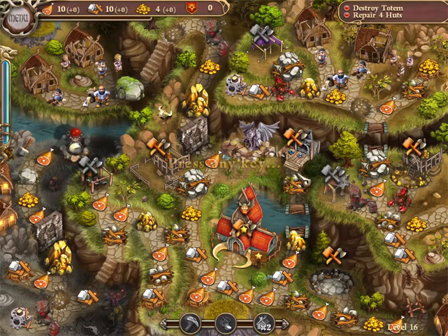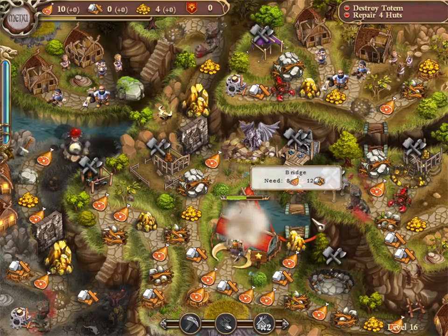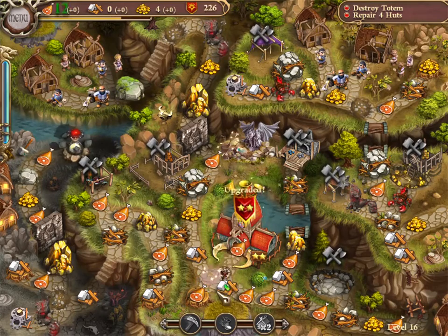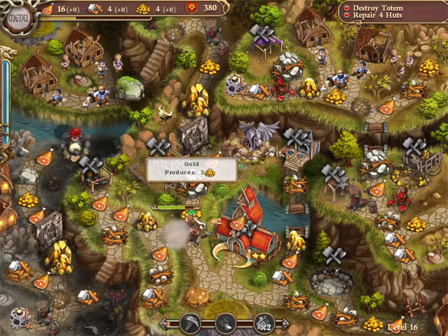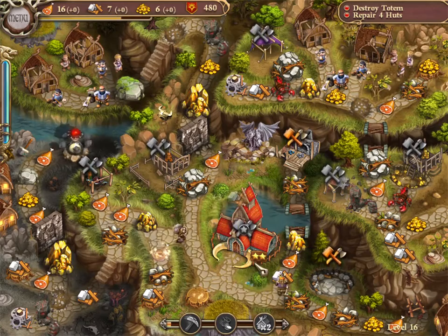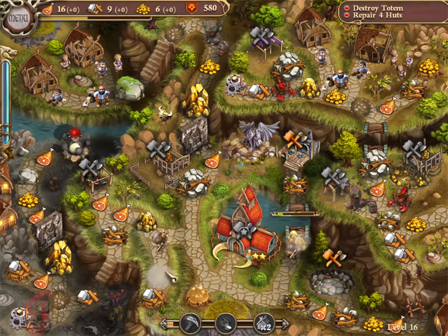Hi, this is Photon EM and today we're doing a strategy guide walkthrough for Northern Tail 3 level 16, and we are definitely going to upgrade that camp first. There is a ton of ore on the screen and an ore mine just to the right, so even though we have to cross a bridge to get to our workshop, we will have no problem getting enough ore to justify upgrading our camp right away.